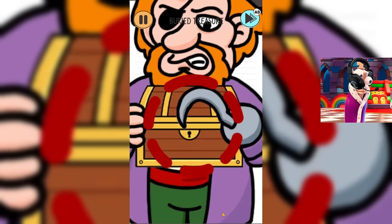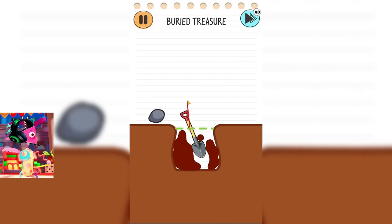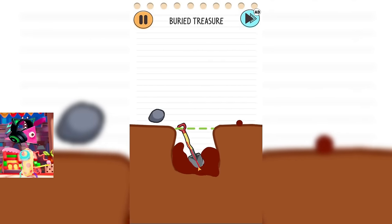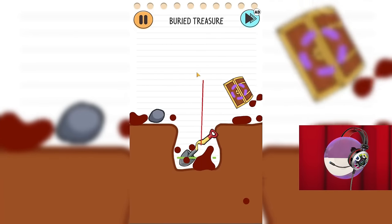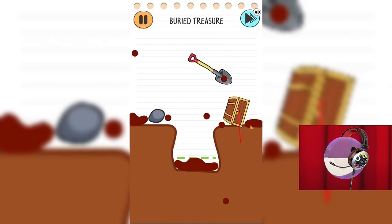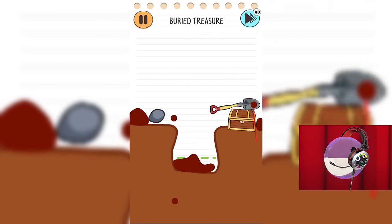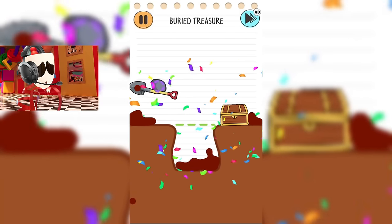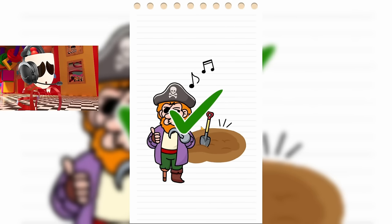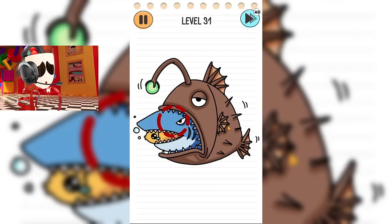Now let's move on to another task. We need to help the pirate there open the treasure. I didn't think we'd have to dig it up. So far, I don't see any treasure among this dirt. And here is the chest. Now we need to figure out how we can open it. I still can't understand what we need to do. Why do we need this stone? Maybe we need to fill this hole? Great! Yes, this is what needed to be done. Now this pirate has hidden the treasure, and he will definitely not tell anyone where it is. And we move on to the next task.